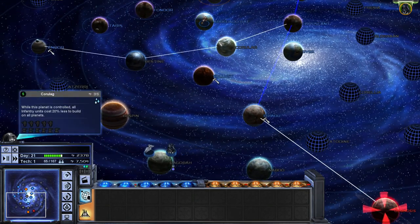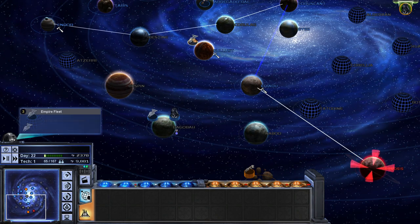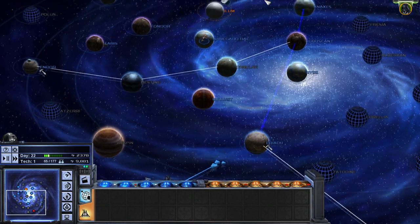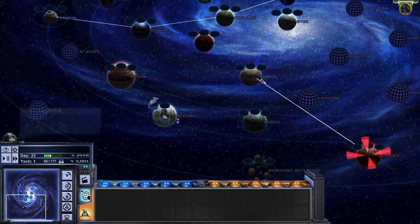I'm not sure if I should focus on the pirate worlds at the moment — they have got some defences. I might leave those actually, because our forces are quite weak. We can still go ground Ilum as well, so that might be a call.